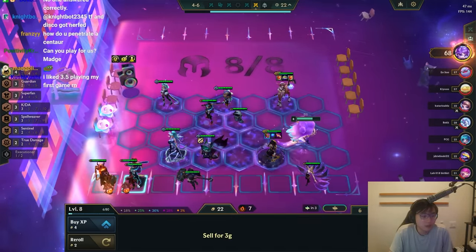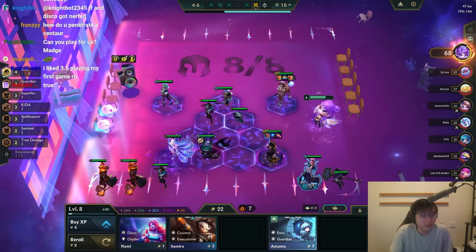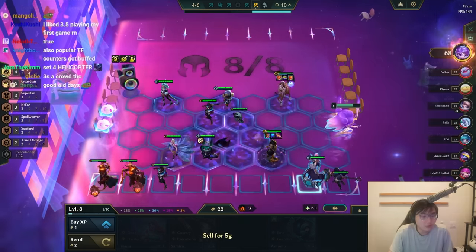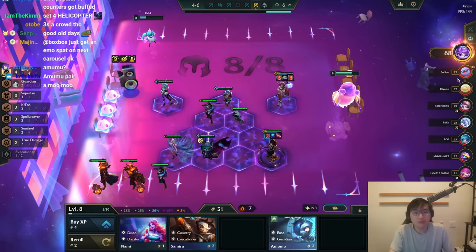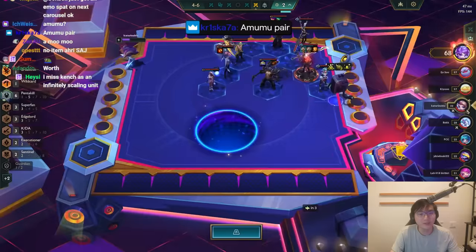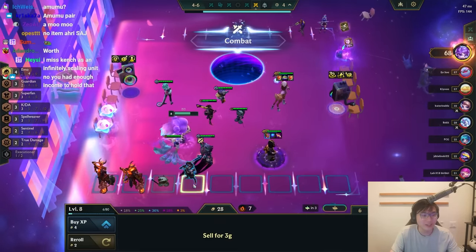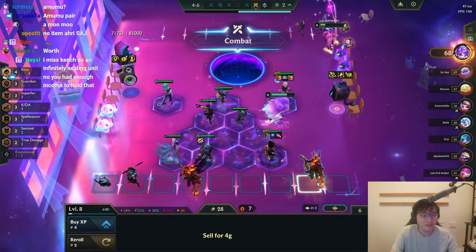I guess I'll just hold it all. I could do this and then sell, sell. I'm so stupid — I didn't even see the Amumu pair. It's like I can't even make econ anyway. Well, Thresh can wait.